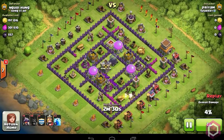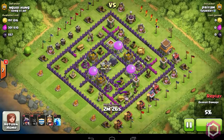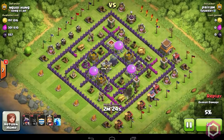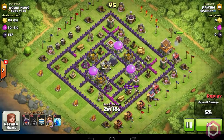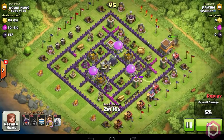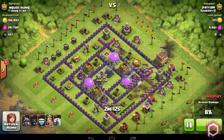They have destroyed the second air defense, and now I will drop my King in front of the town hall so that I can drop my three Thunder Spells over the air defense. This way they can take out the air defense, Archer Tower, and clan castle troops all together.